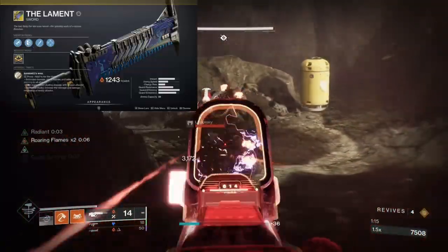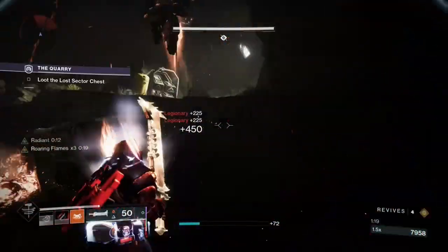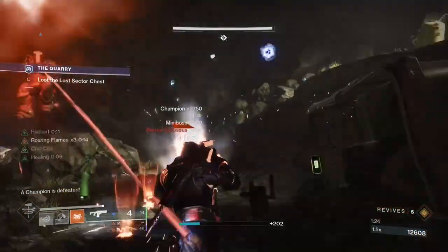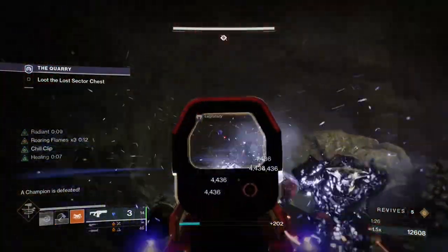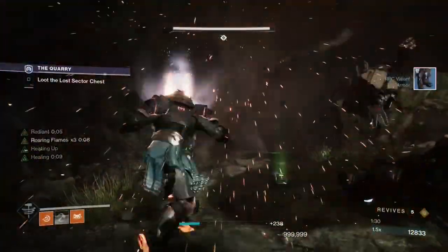Number three is the Lament, and this is a sword. The perk is Banshee's Wail — you hold to rev the blade, which increases the damage and adds shield piercing to all attacks. Lament can be ultra effective if you have an aggressive playstyle and can get in close.